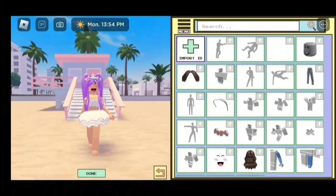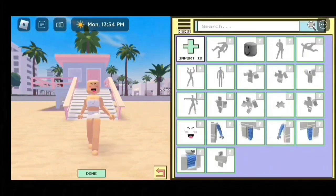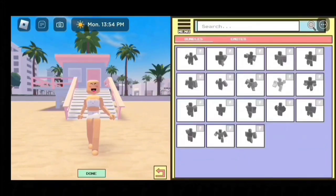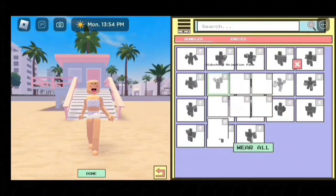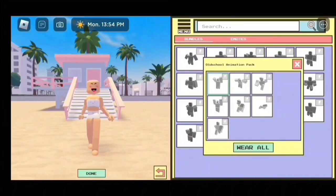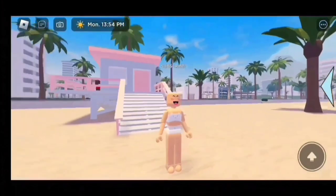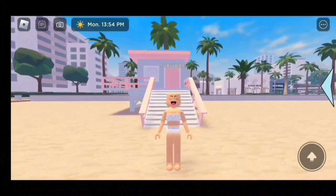Before we enter any codes in, we need to remove all our accessories and our outfit. Now I am done. Then we are going to go back to Menu. And we are going to go to Animations. We need to click on this one. Once you do that, this is how it should look. Make sure you put it on. And this is how it looks.